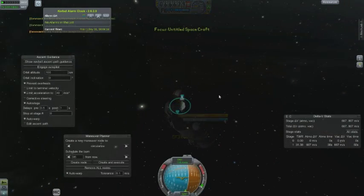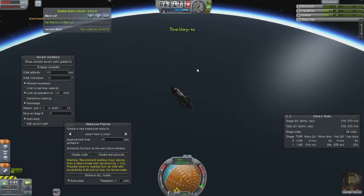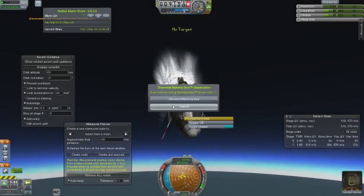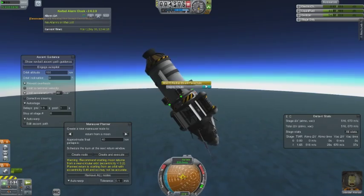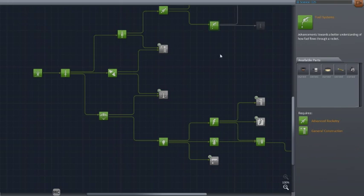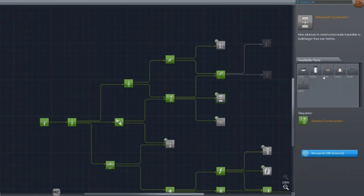We just did an EVA. Setting back up for a return, and here we are returning to Kerbin — aerobrake maneuver, pretty standard stuff. Shock heating is very nicely rendered. That's breaking the sound barrier right there, always a fun thing. Drogue chutes deployed, and there's the claiming of science. Back to the tech tree, clicking on a few more nodes, clearing them up — getting closer to being able to access some of the Interstellar mod tech nodes.